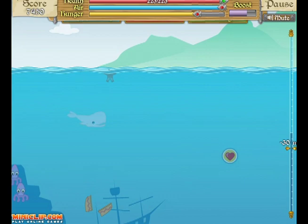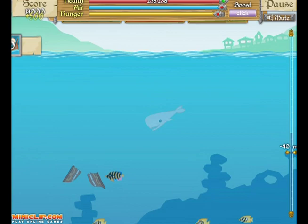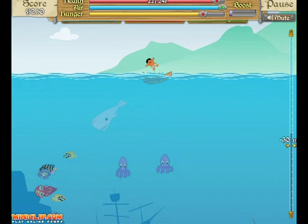This game starts you off with 150 health and battling easy small boats. They are fairly easy to topple over and eat. The more you eat, the more your health bar increases, and the more your health bar increases, the larger you become. You are given a boost ability to help you either catch up to faster fish or fly out of the water to crush ships.